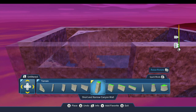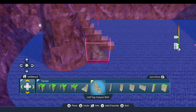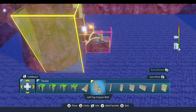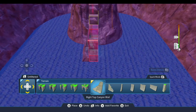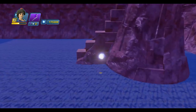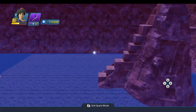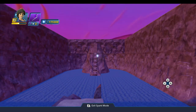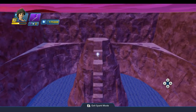Just to cover up some of those ugly block seams, we're going to come out here like this and put one down on that side and one down on that side. The player is going to be coming into the room from this direction, going this way, and going up the stairs — so that should be fine.